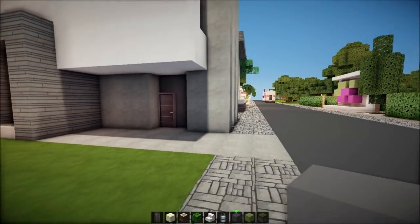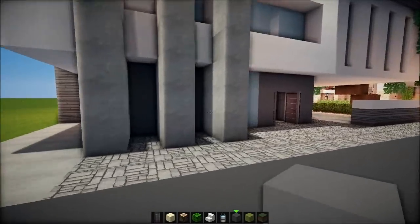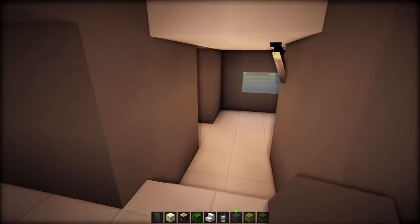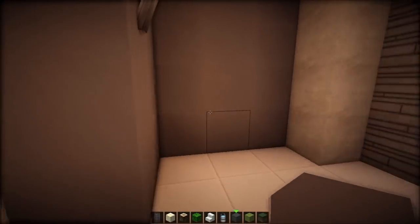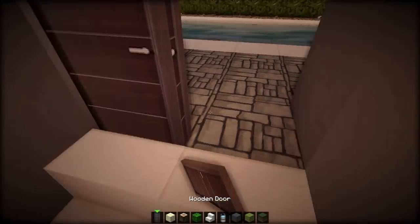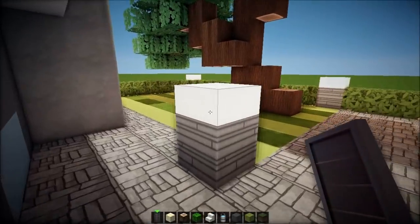Perfect — we got a side entrance to the house. So this is the front entrance. Hallway. Bathroom area. Back entrance — no doors, oh come on Keralis, there we go, doors. Swimming pool, jacuzzi, back lawn.